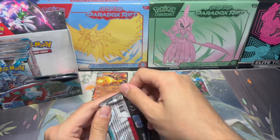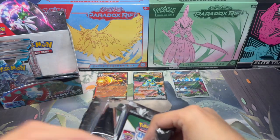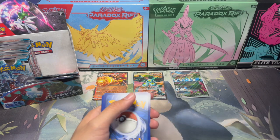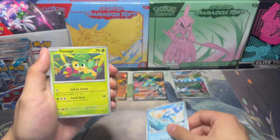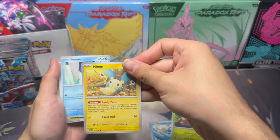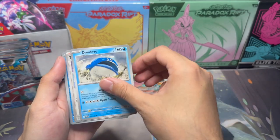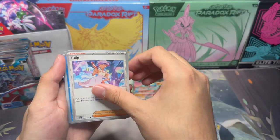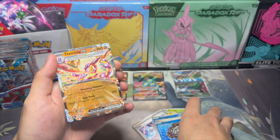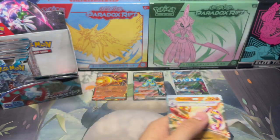Guess it wasn't in the back. So we got Mantic, Mantic, Hanse, Minum, Snorunt, Tatsugiri, Badonzo, Tulip, Remoraid, Wimpod, and Toxtricity EX.